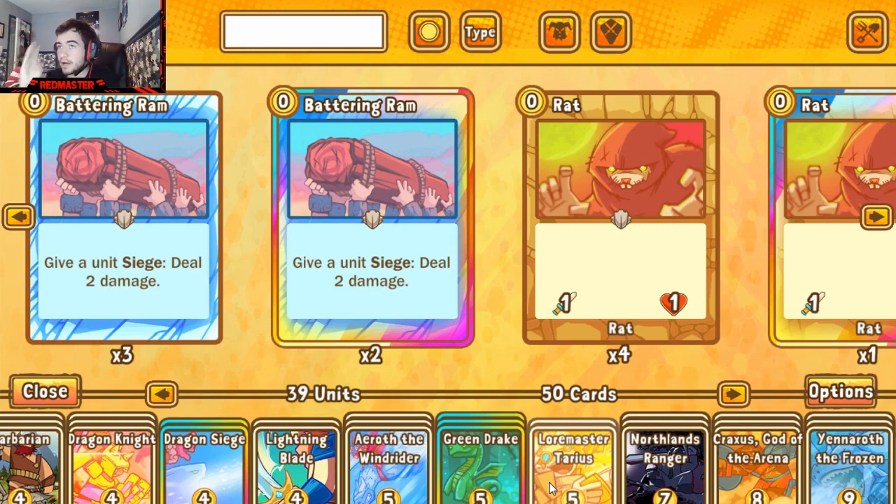I know I'll probably get some flack on Dragon Siege, but I'll admit — for how much slack I've given it over the past few months — it has had its uses. I've seen matches where it comes out of nowhere, surprises your opponent, and creates these supercharged drakes that survive longer on the board and force opponents to put more resources into the dragon just to get rid of it.